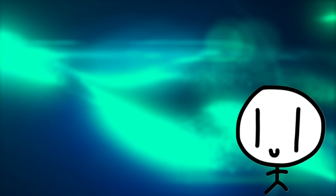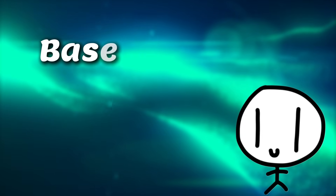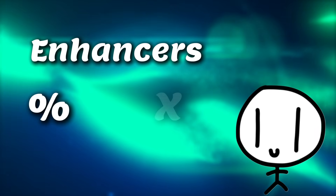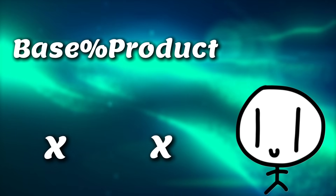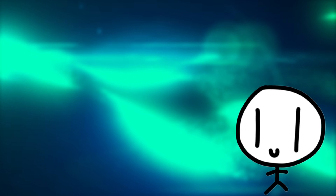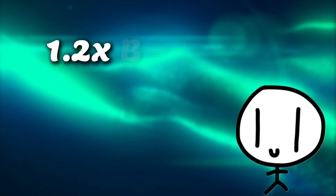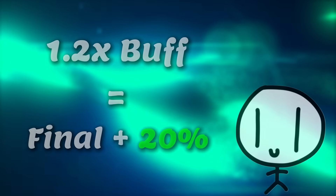There are two things to go over before we can stack big numbers together. First, I should explain how the calculations in this game are performed. At the start, you have the base stat. Then you have the enhancers, which either come in the form of percentages or multiplicatives. Percentages are added together, then multiplied onto the base stat. Multiplicatives can either be multiplied together then multiplied with the final additive product, or just multiplied onto it to begin with. What this means is a 20% increase in one stat will increase the pollen yield by less than 20%, but a 1.2x increase in one stat will increase the pollen yield by exactly 20%.